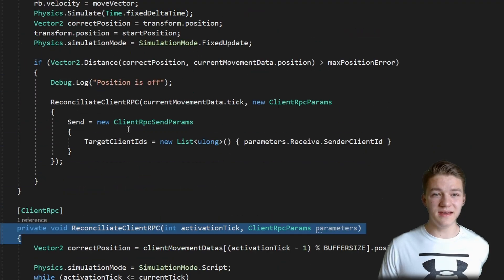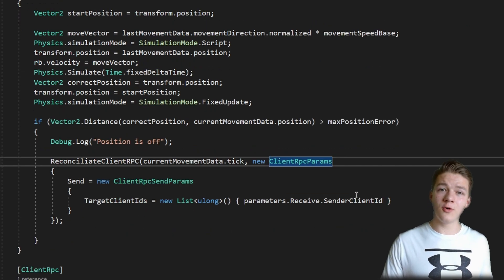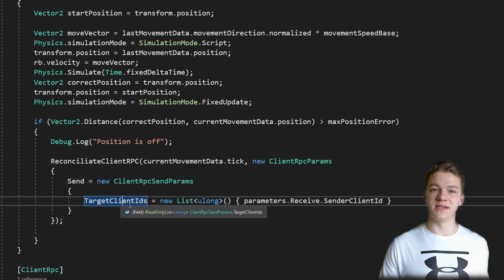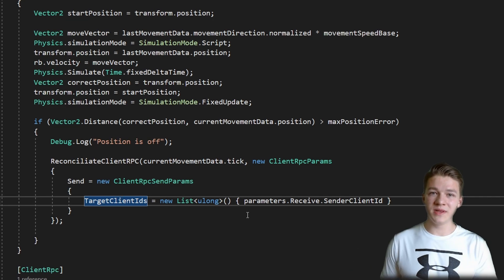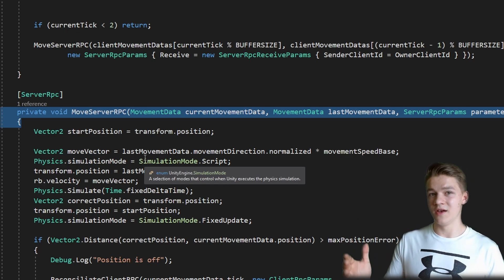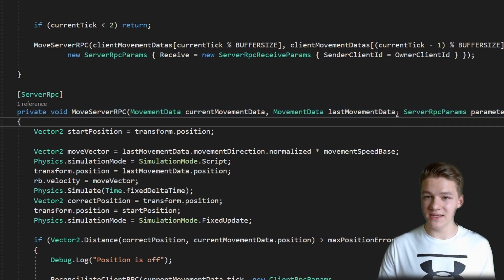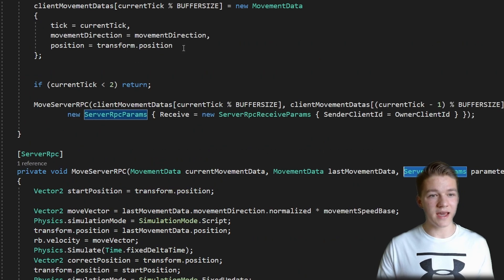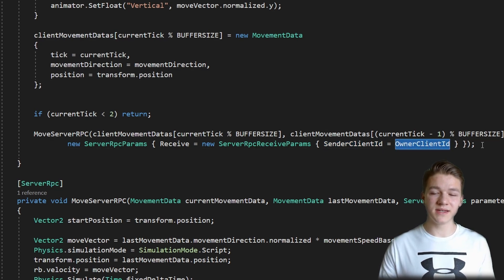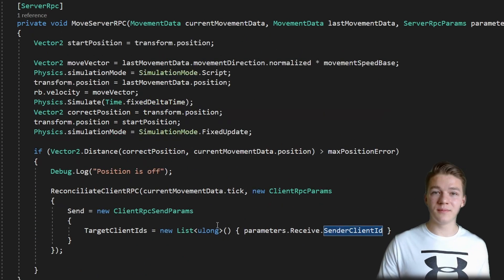We cannot forget to call this RPC, so I am doing this in the MoveServerRPC when the position is off — I am just sending in the tick. We also need to know on which client we should call this RPC, so for this I am creating the new RPC params and specifying the target client ID. To know on which client we should call it, we need to grab the ID of the client that has called this server RPC. So if the client calls the server RPC, from the server RPC we then want to call the client RPC back on the same client. That's why in the MoveServerRPC I have a parameter called ServerRpcParams, and when calling it inside the move function I am just passing in the sender client ID, which is the owner client ID, so we know who called this server RPC and can then call the client RPC back on the same client.